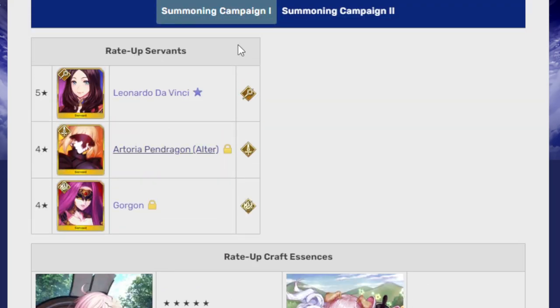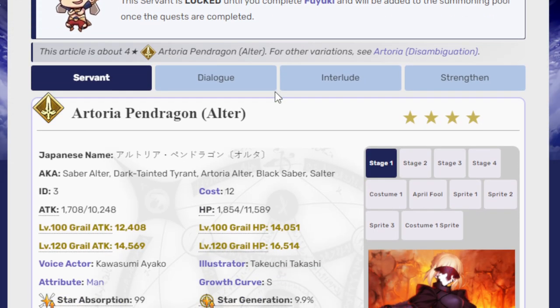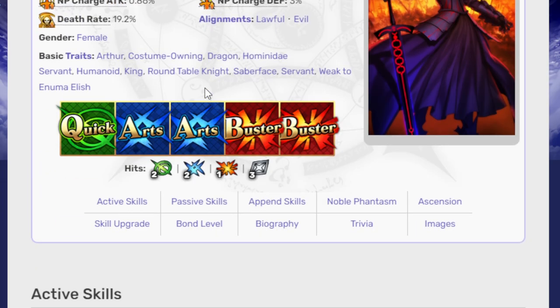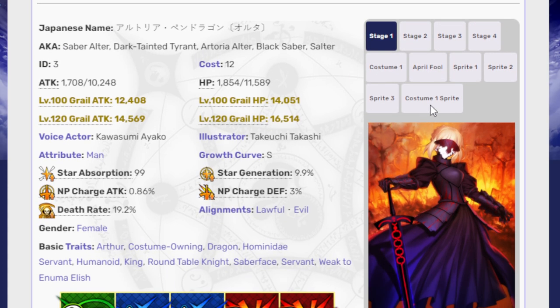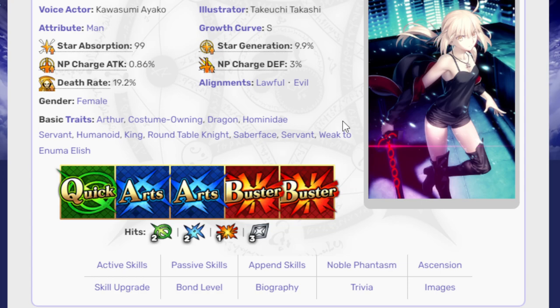Let's look into the units. We're going to start with the saddest one — Saber Alter. She's story-locked, meaning you can only get her on a story banner or a banner that specifically includes story units. Story-locked units are basically limited with an extra step — sometimes more limited than limited, it feels like. This is Saber Alter, or Artoria Pendragon Alter. It does have a costume, which is a very good one — honestly worth owning the unit just for this costume.